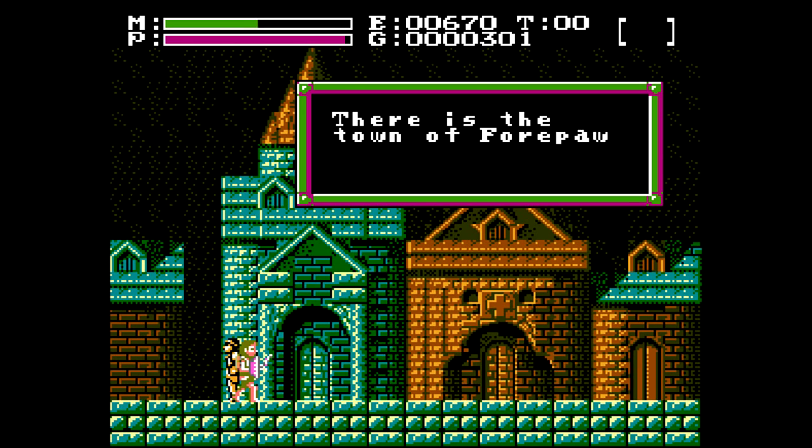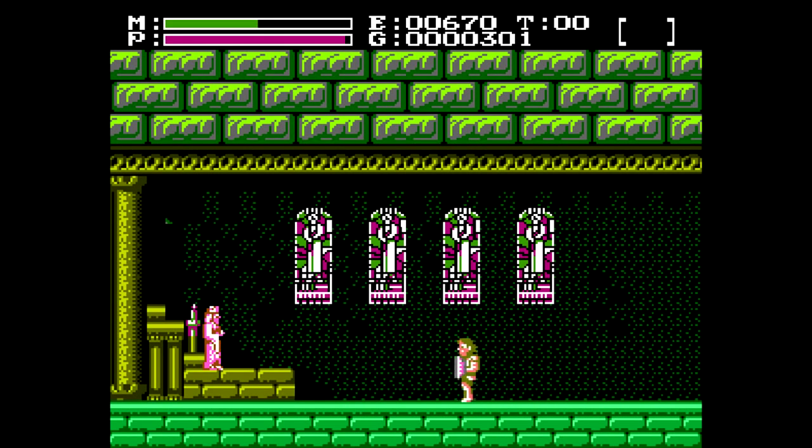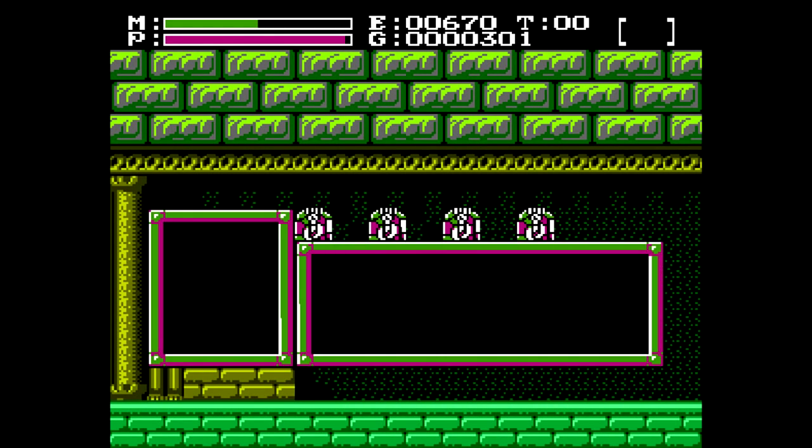So yeah, we gotta go to the Tower of Trunk. And in order to get in there, you need to have a key of Jack, which I've already bought — and it's more expensive here than it was in the previous town. The next town is the town of Fourpaw, and we'll be going there eventually, once we get the Matak.